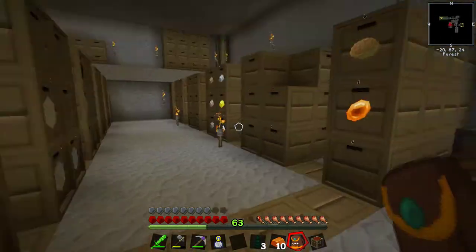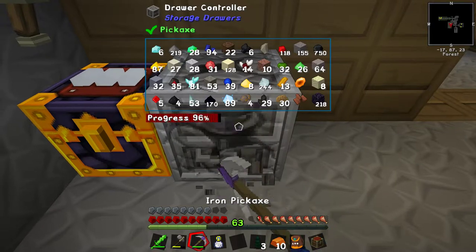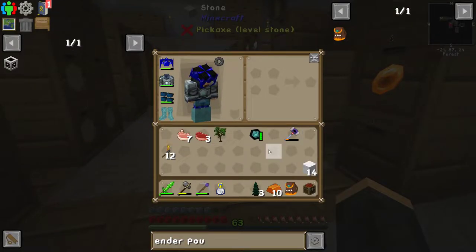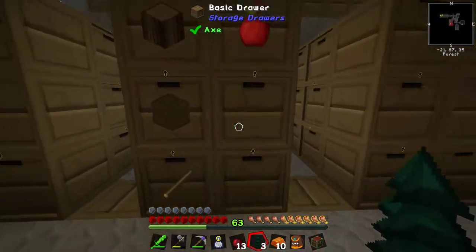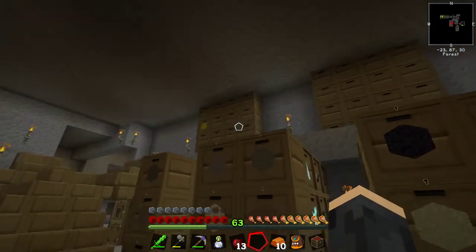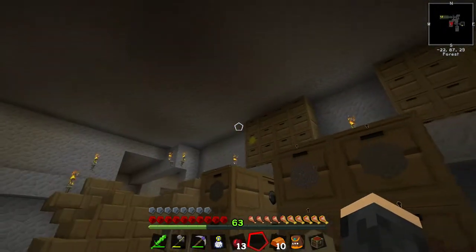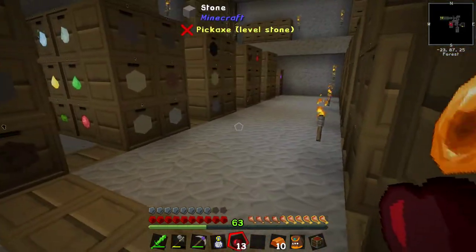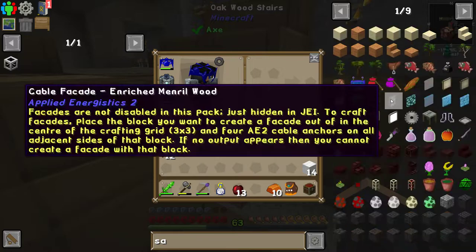Wherever we go we can just dump stuff in the ender pouch and it will get dragged out as relevant when we start sorting things. So that's going to be the next thing we do - set up some conduit systems to pull things out of the ender pouch and into the drawer. I'm going to move the drawer controller across by one. The drawers up here are designed for anything that has 16 of the type, which uses the old damage value or metadata system before we had NBT. Now that we have NBT you can basically have a thousand different types for a single block.